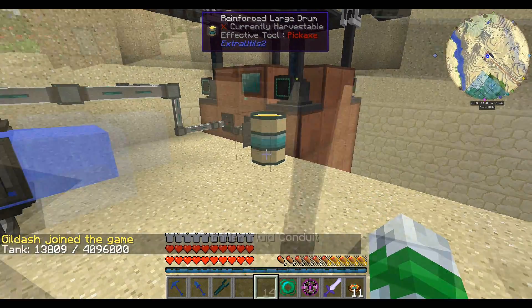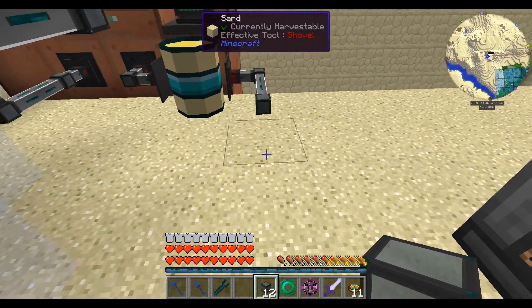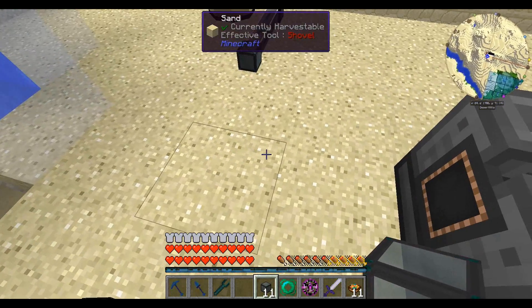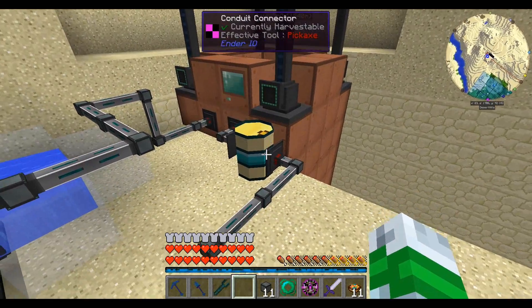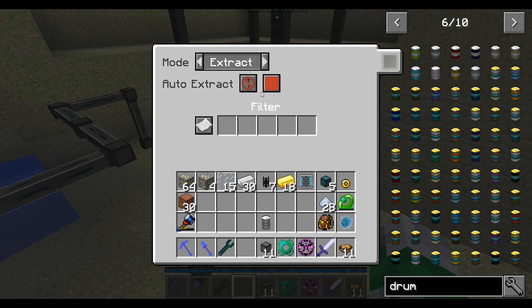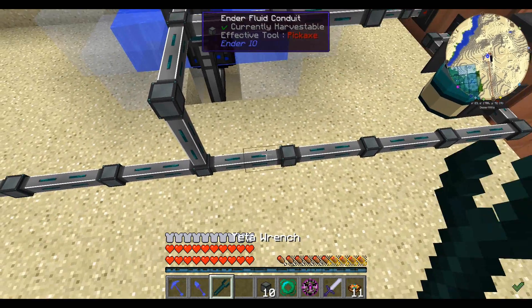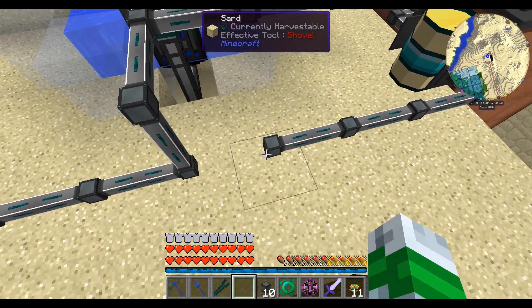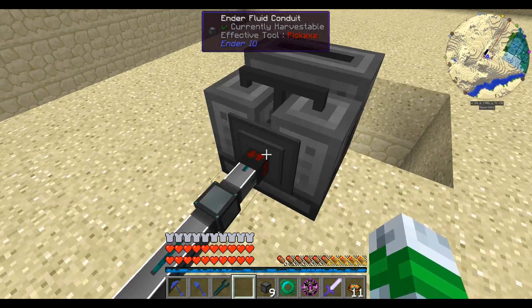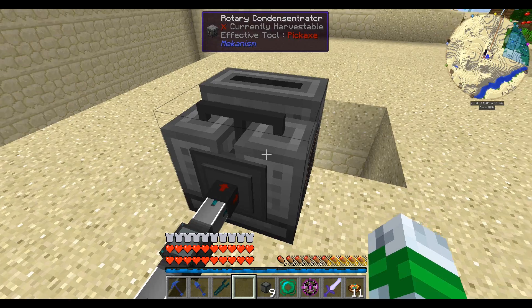Now I do a little bit of research. We're going to take the brine into our other setup. If we set this to extract, then setting this here — oh, they do connect! There we go. And I'll set this to insert, and the brine should be filling that up. Excellent.